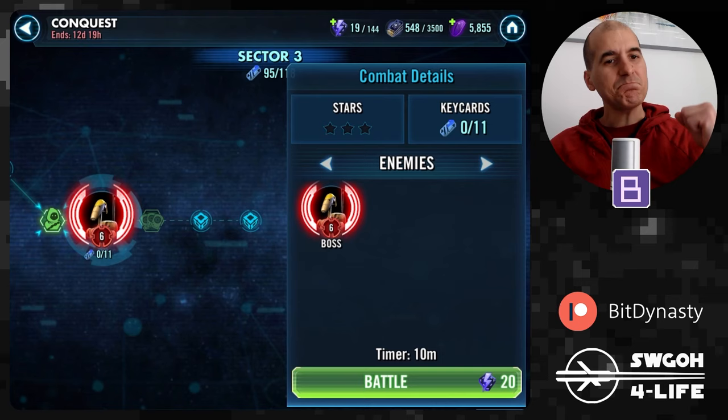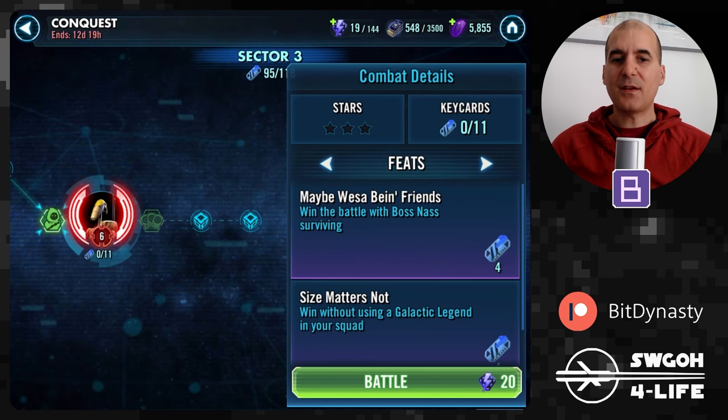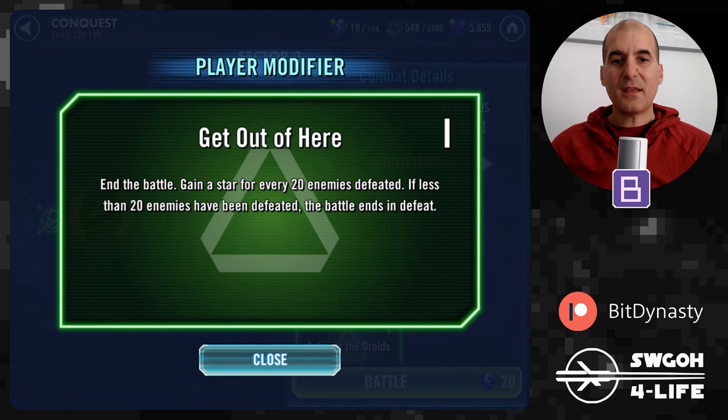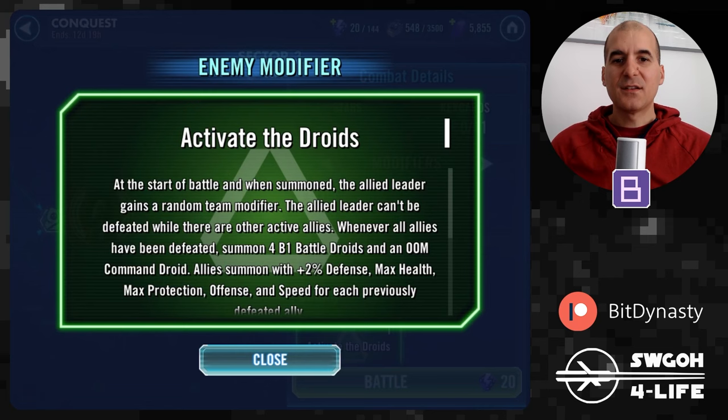We are facing a limitless infinite horde of B1 droids, which is where you can also farm your global B1 droid feat. You have to win with Boss Nass surviving and win without using a Galactic Legend in your squad. Since Boss Nass is not a Galactic Legend, you can complete both feats in a single battle. In terms of the modifier 'Get Out of Here,' there's an event ability — when you use it the battle ends, and for each 20 droids you've defeated you get a star. If you use it before reaching 20 droids, the battle ends in defeat.